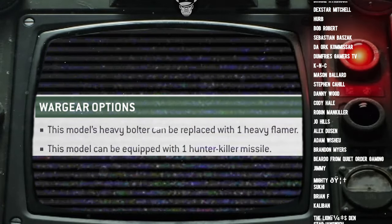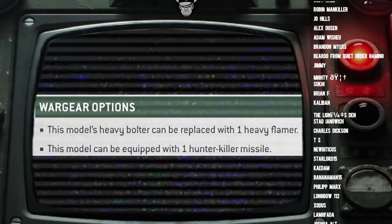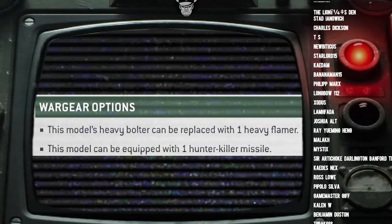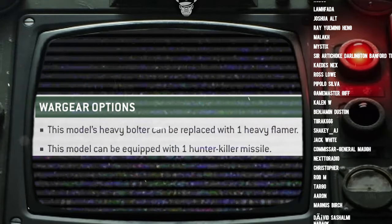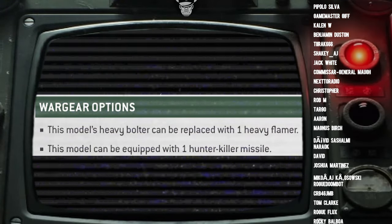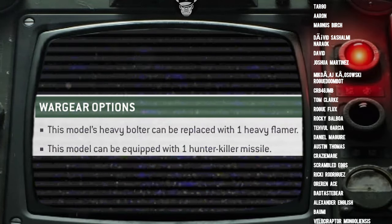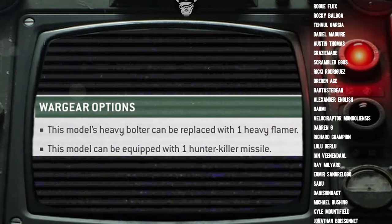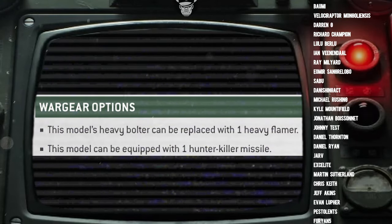Honestly, it's very six of one, half a dozen of another. However, if you've got plenty of screening units that are definitely stopping deep strikes near your Wyverns and they're realistically never going to get charged, I'd probably go with the Heavy Bolter, just in case you need to poke it out and shoot a few extra shots. If you think there's a chance the Wyvern might need to clear its own hull to keep firing effectively, go for the Heavy Flamer.